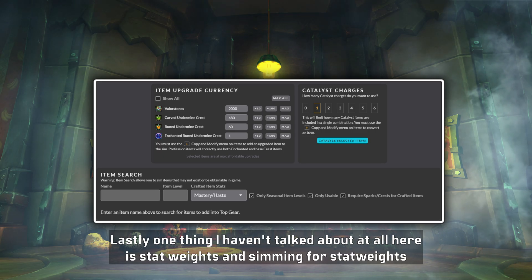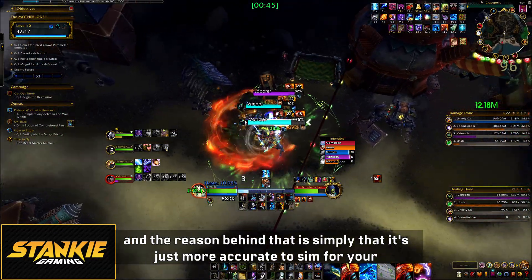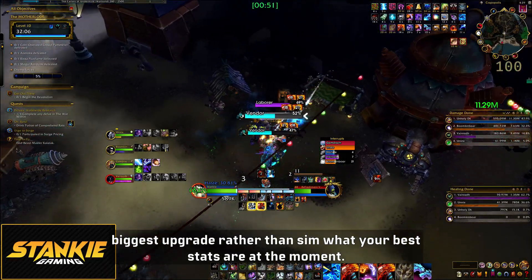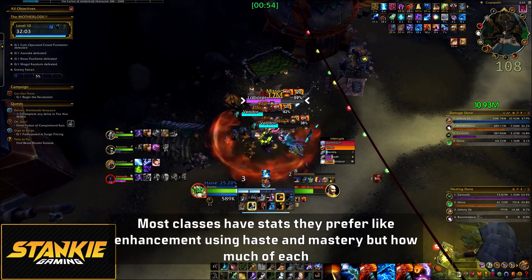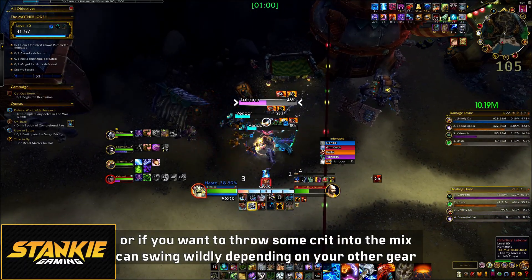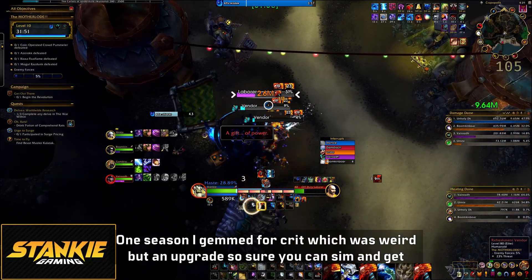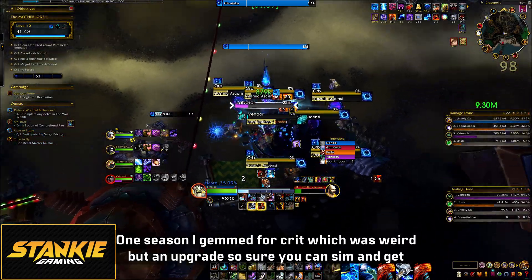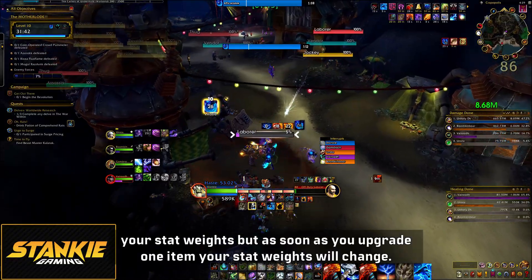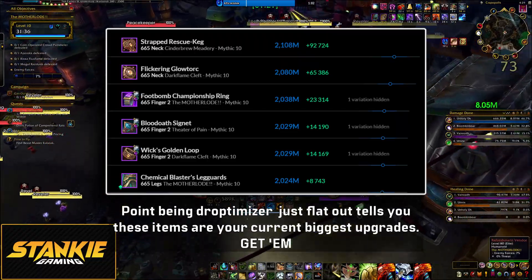One thing I haven't talked about is stat weights and simming for stat weights. The reason is simply that it's just more accurate to sim for your biggest upgrade rather than sim what your best stats are at the moment. Most classes have stats they prefer, like Enhancement using haste and mastery, but how much of each — or whether to throw some crit into the mix — can swing wildly depending on your other gear. One season I even gemmed for crit, which was weird but an upgrade. So sure you can sim and get your stat weights, but as soon as you upgrade one item your stat weights will change. Point being, Droptimizer just flat out tells you these items are your current biggest upgrades — get them!